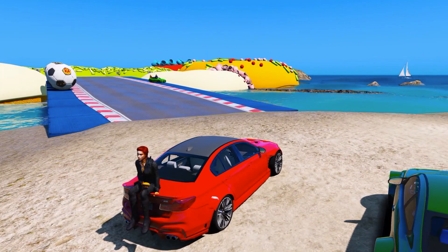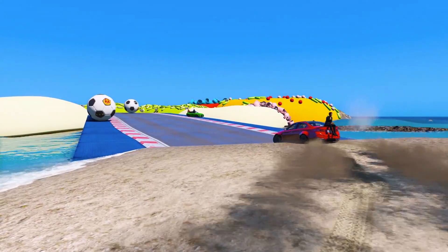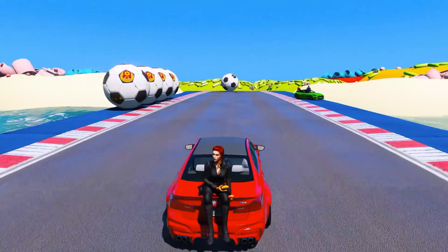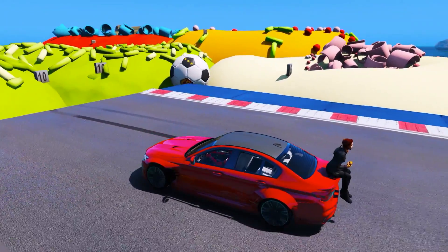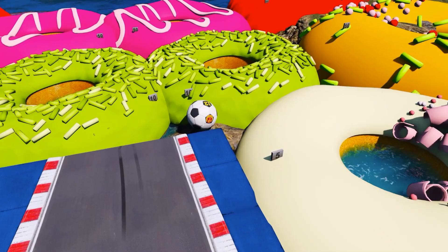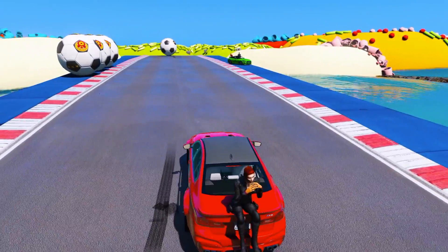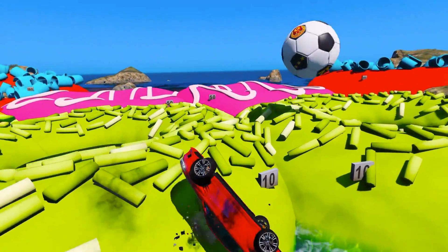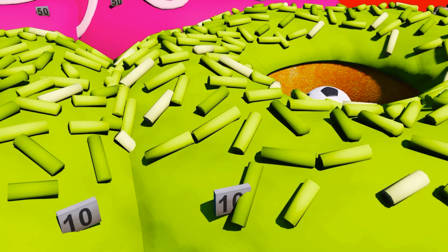Spider-Man is getting inside the M5 BMW — the red one — and he has Black Widow eating a bagel. Ball number one — that was not too successful. This is really tough. Maybe they should hit it harder for the ball to fly. Try number two — and it's inside our 10-point green donut. At least it's not a zero.